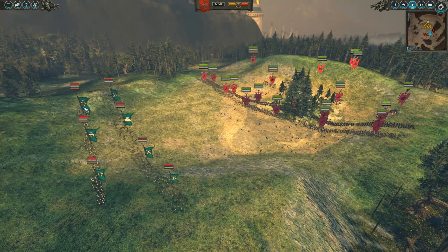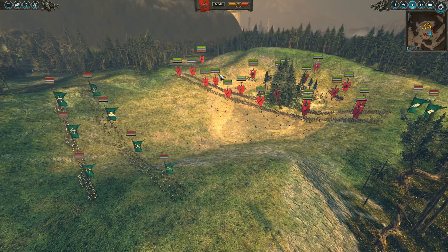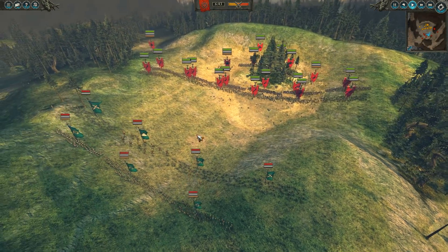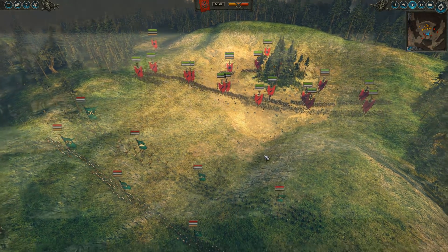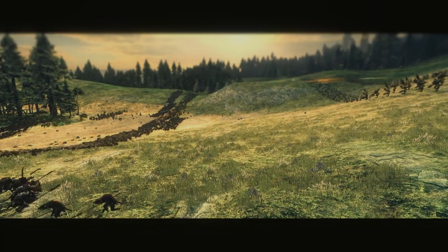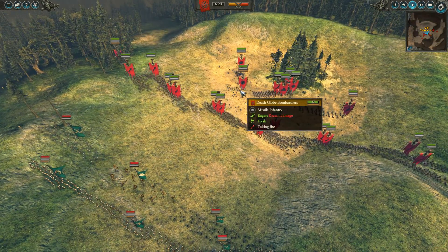I've got the red health bars — he's got the green. Darv had to send me the replay, so I am the Wood Elves. As you can see this looks like the friendly team — nah, it's the other way around. This is Darv's replay that he saved. I forgot to save mine. Whoops. Straight away, I didn't take them off fire at will. I'm happy just to get some damage into the front line because it's a big front line. Now that the Death Globe Bombardiers are in range, I want to take them down.